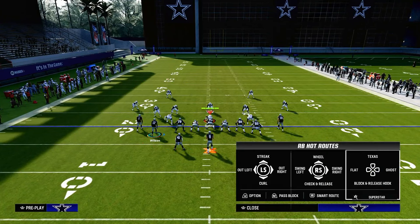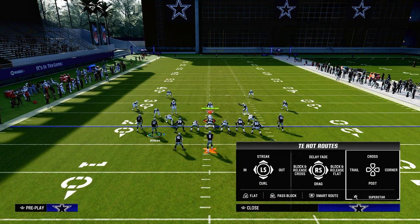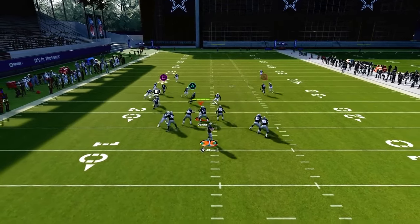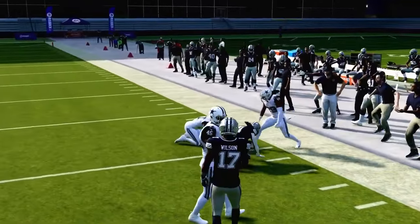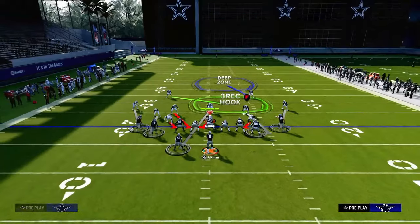The setup for this play: we're going to put the left side wide receiver on a streak, block our tight end, and put the Running Back on a Texas pattern. You can smart route the post to make it a little sharper — it'll give you a better cut at beating man coverage. This play does a great job of giving you three or four man-beating concepts that also attack zone coverage.